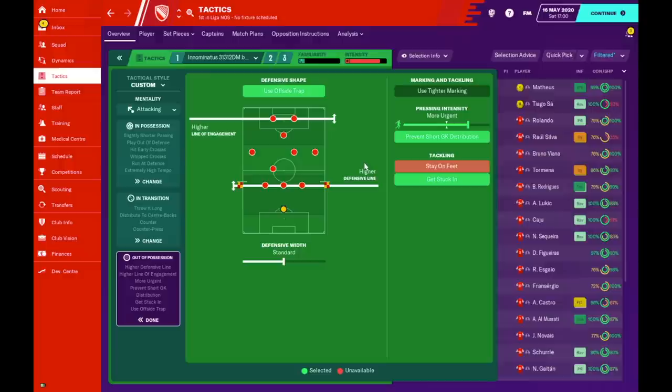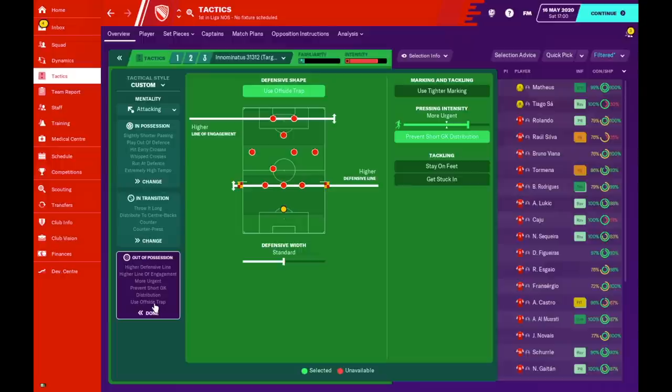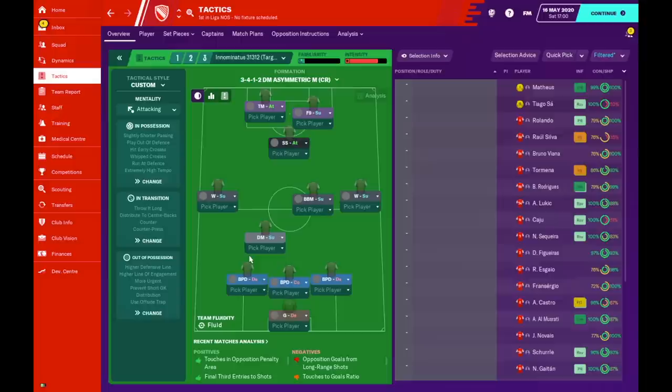With the defense width we've gone with standard to maintain some width when defending. The pressing intensity is set to more urgent to win the ball back quicker. We try to prevent short goalkeeper distribution from opponents, and when making tackles we want to get stuck in more aggressively. For the target man version, all instructions are identical except we remove 'get stuck in,' as bigger opponents may have better dribblers and we cannot afford to be beaten too often with only three at the back.